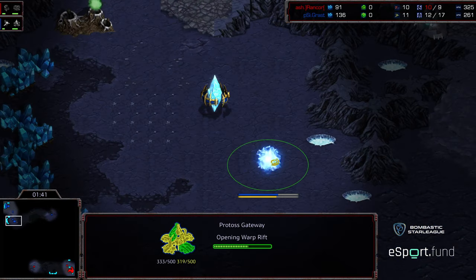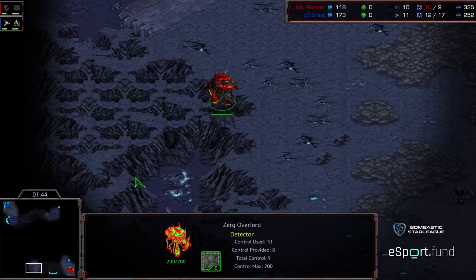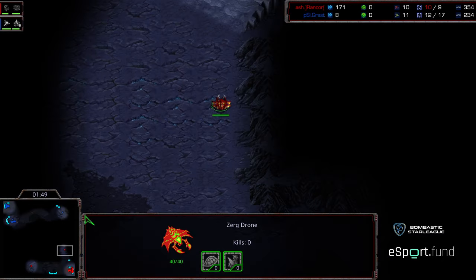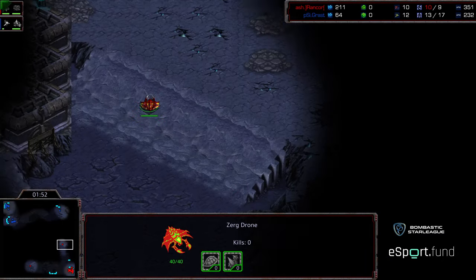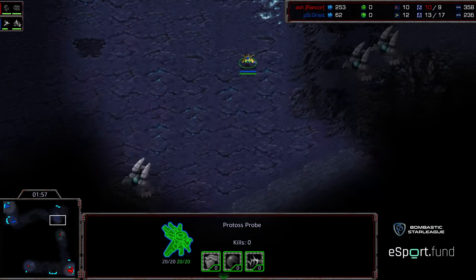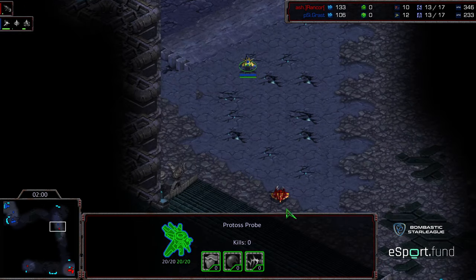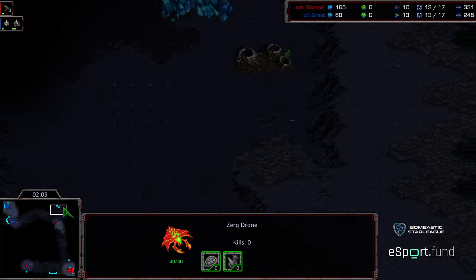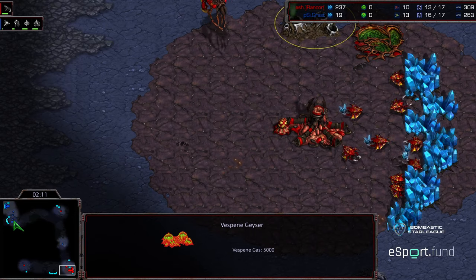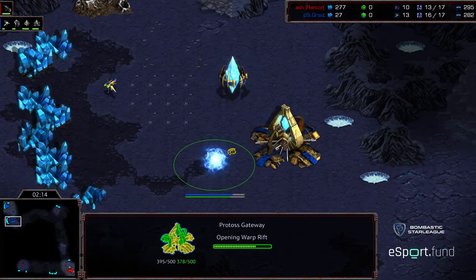But if he was looking to go ahead and deny a natural expansion, his Overlord is scouting to the bottom left-hand corner first, and he's now moving that drone scout. This will be interesting, because it comes down to how heads-up Rancor is. He's going to move up to the upper right and see this probe coming across from the north. That will give him an indicator of where to send his Zerglings. Meanwhile, Grasp is going for a double gateway opener.